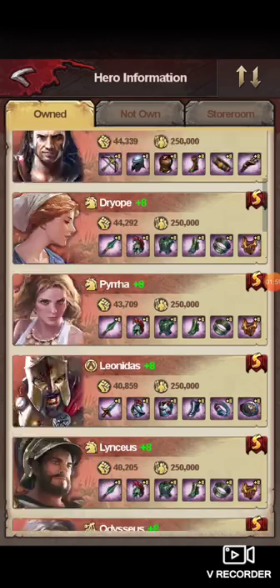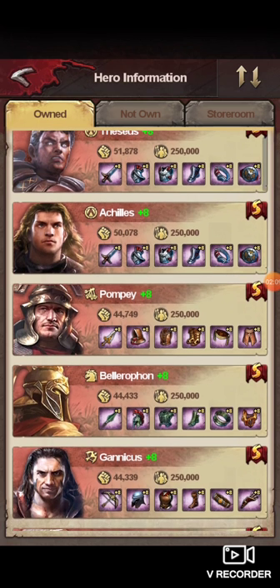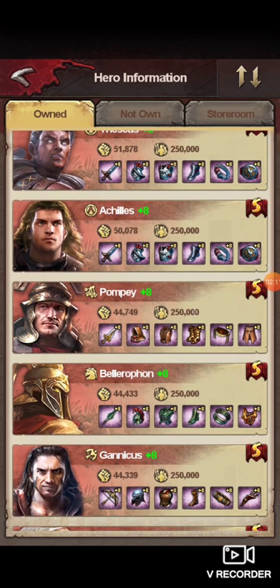I apologize if you already know this — just trying to go over everything for people who are newer. Pompeii, I believe, is your fifth highest damage catapult. Catapult is a damage class, but Pompeii is kind of a wild card — he is a very good tank as well. A lot of people use Pompeii and just run five catapults on infantry catapult monsters where infantry DPS isn't that high. So definitely train Pompeii.